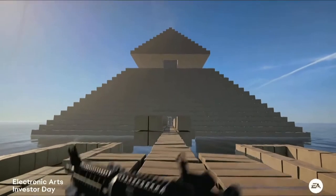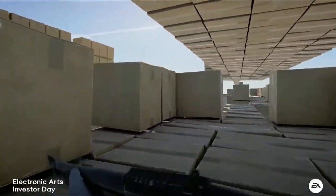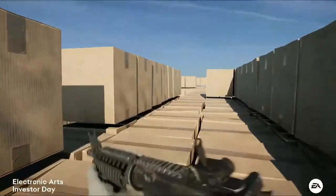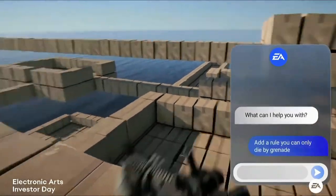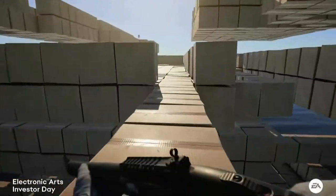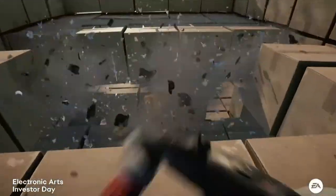After they showed this, they stated it remixes existing elements from your favorite EA games' assets library. So using this tool, you'll be able to pull assets from your favorite games. They're not going to create these assets just for this presentation — they're going to use them from an existing library, which is most likely from the Battlefield experience coming out next year. That is why we think this is new gameplay from the new Battlefield.